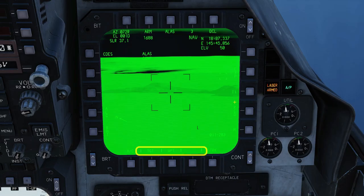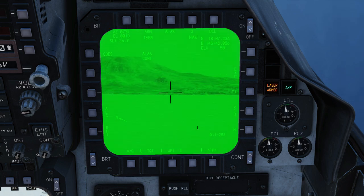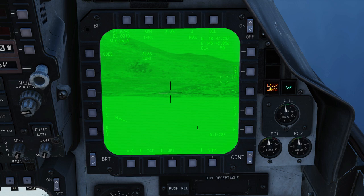Castle switch right long to command the TGP. Auto acquisition switch forward to toggle field of view, and you can get a third level of digital zoom using the EXP button, then auto acquisition forward again. Adjust brightness and contrast as needed.